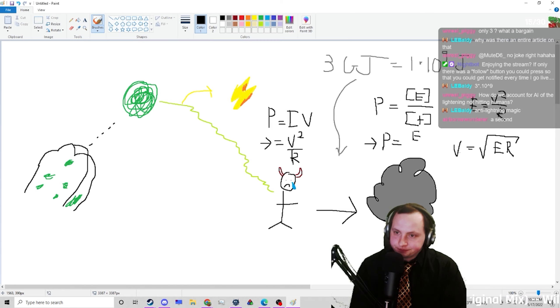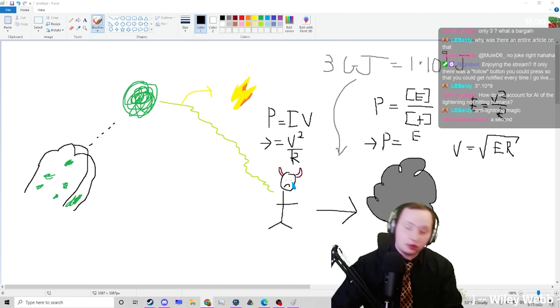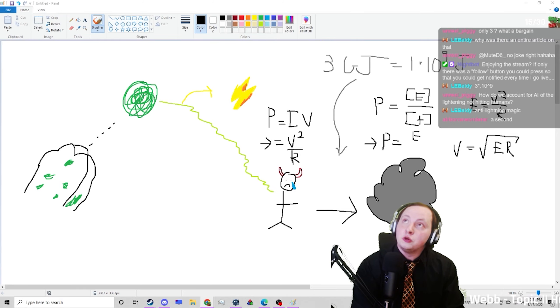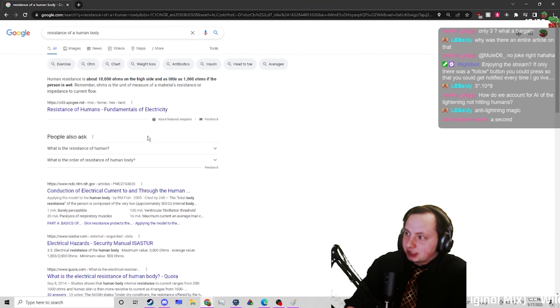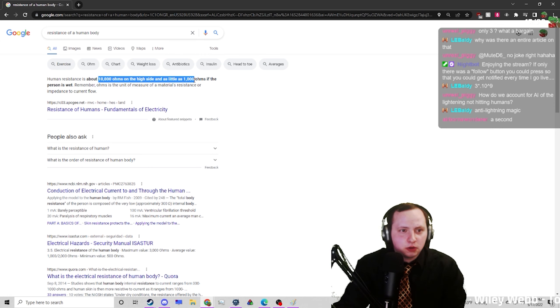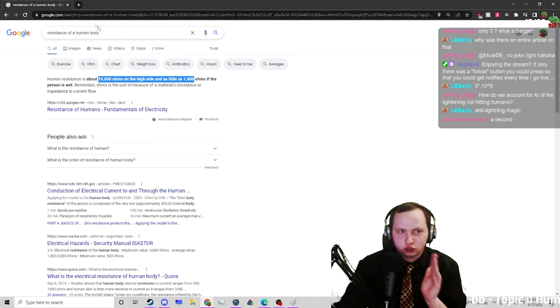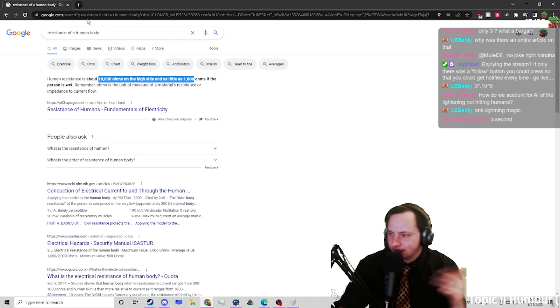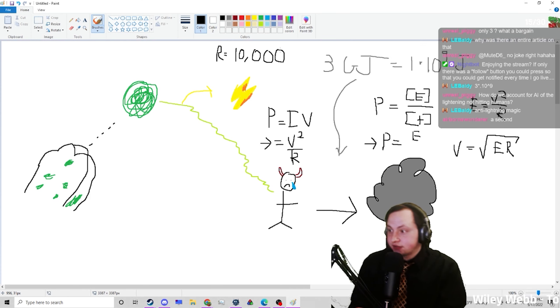How much resistance does a human have? According to 'fundamentals of electricity': 10,000 ohms on the high side, 1,000 ohms if the person is wet. We're not going to assume wet imps here — these imps are dry, they're from hell, they're super hot so all the water is evaporated. We're going to assume the 10,000-ohm side. Great — we have some numbers to work through now and we can calculate the potential difference.